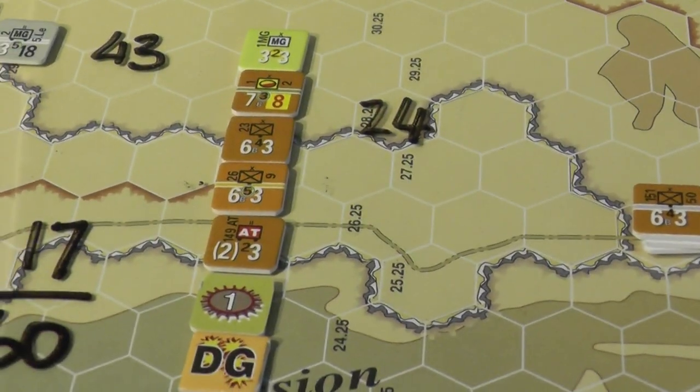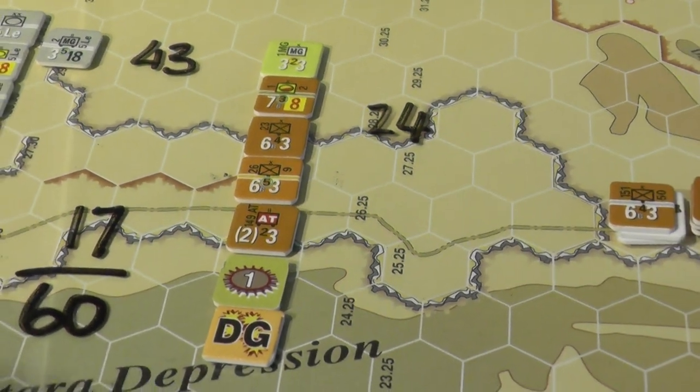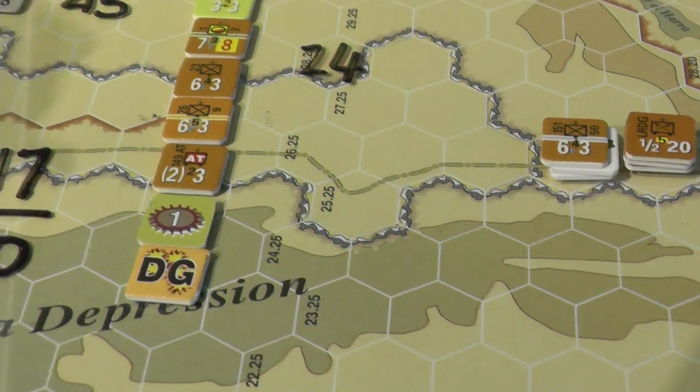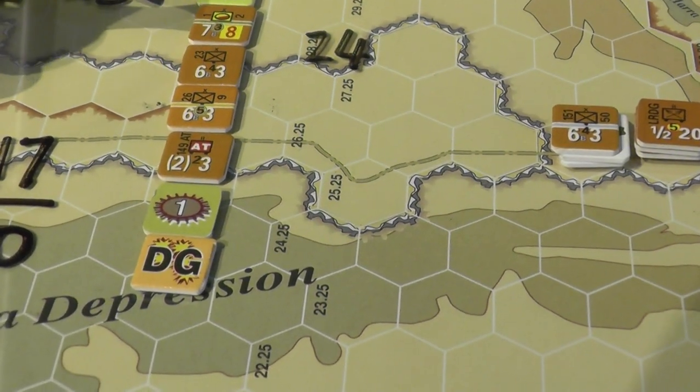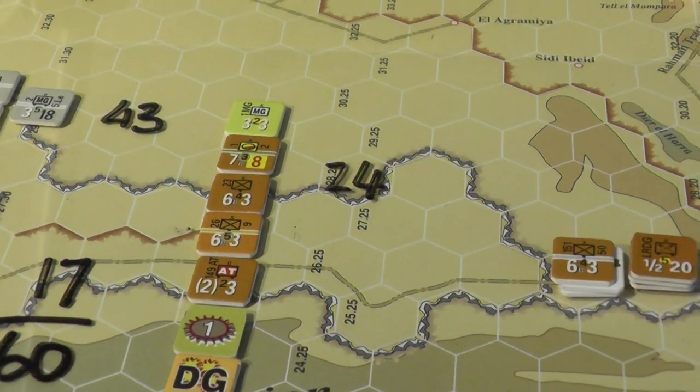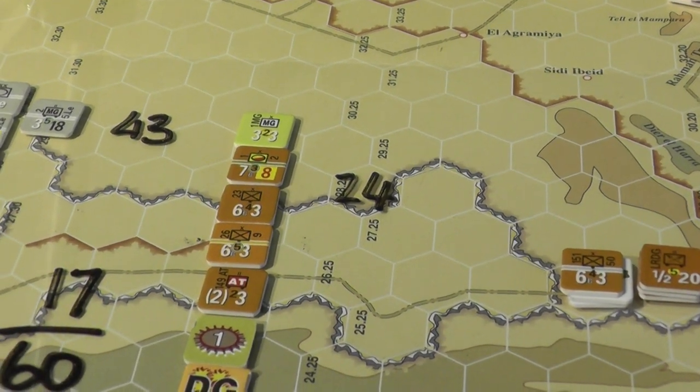We DG'd these chappies — sorry for the shakiness guys — so they have a DG. Let me just make sure I've got that total right: 10... yeah, a total of 24, which we halve to make that 12.